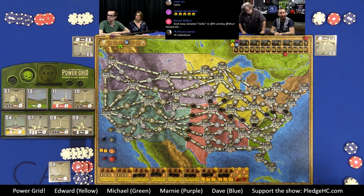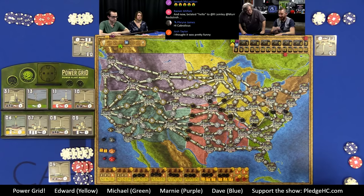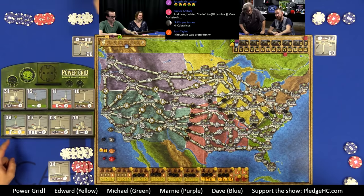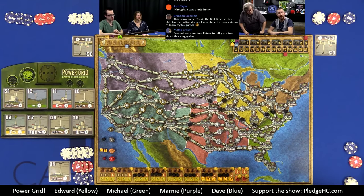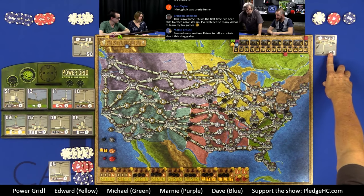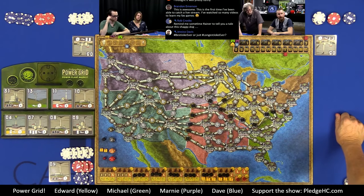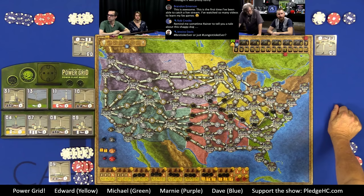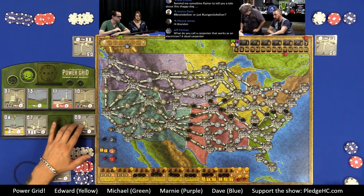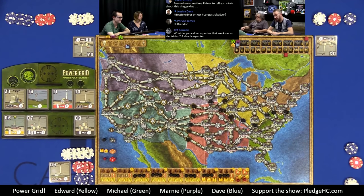After all initial power plants are purchased, the special round-one turn order is determined. Dave has 8, purple (Michael) has 5, yellow (Edward) has 4, green (Marnie) has 3. The higher-numbered plant goes first in turn order for the initial setup. Now we move on to buying raw materials in reverse order.